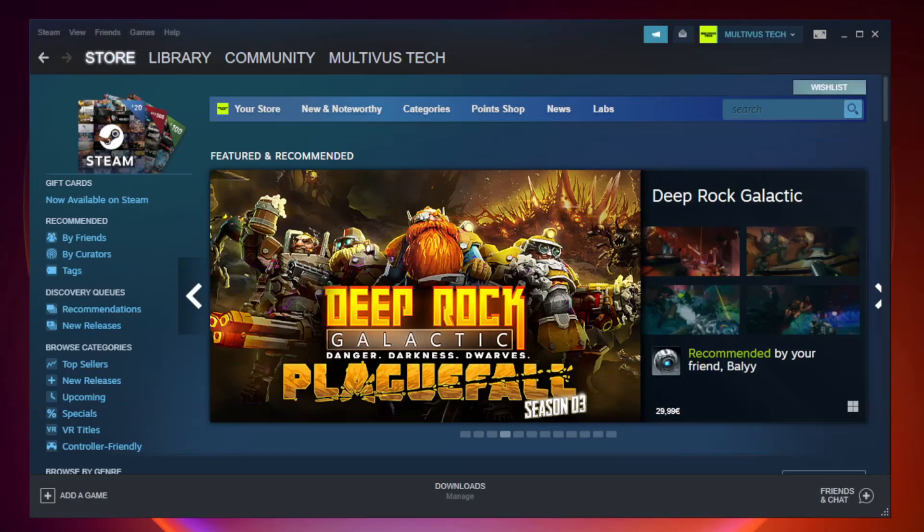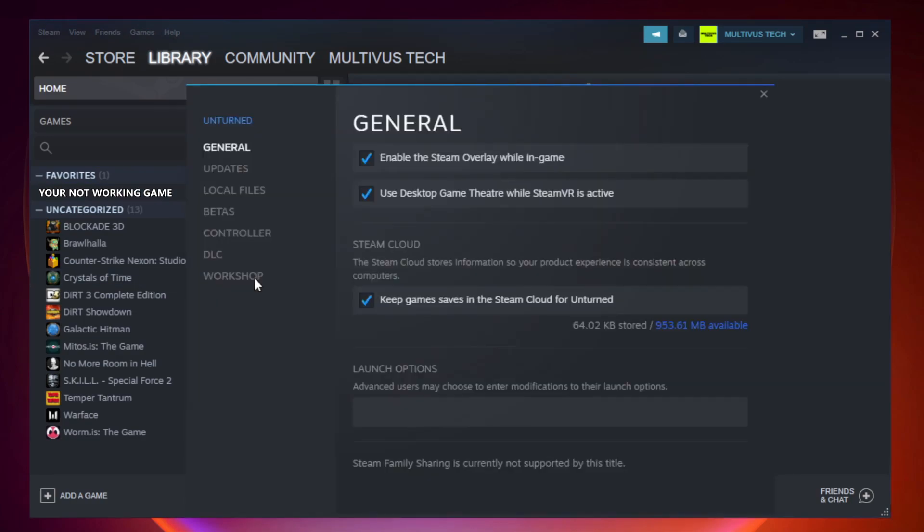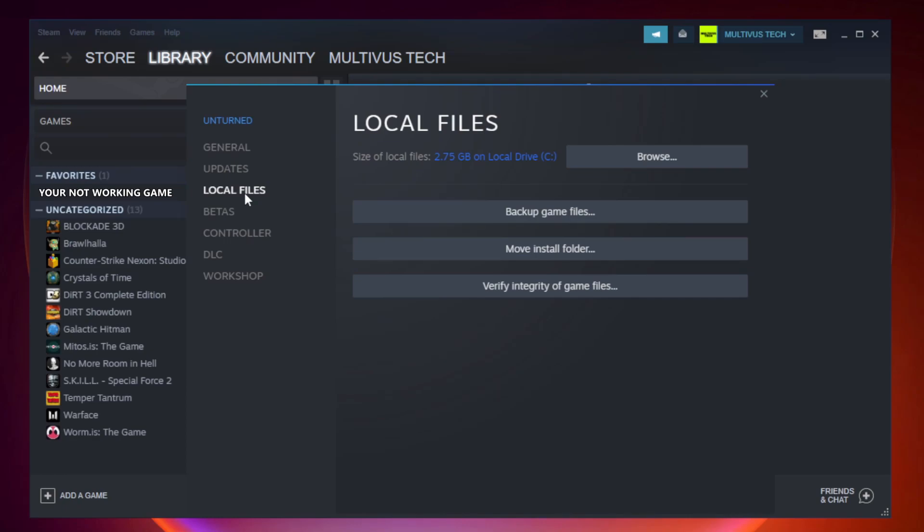Open Steam and go to the Library. Right-click your not-working game and click Properties. Click Local Files and click Verify Integrity of Game Files. Wait for the process to complete.